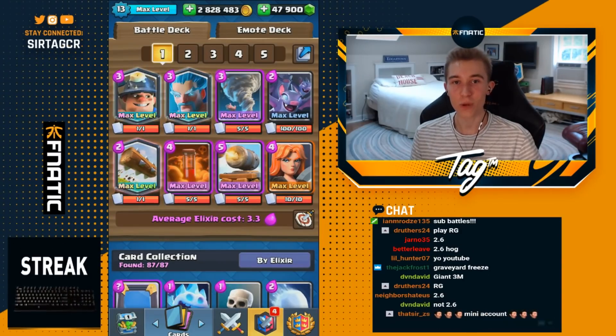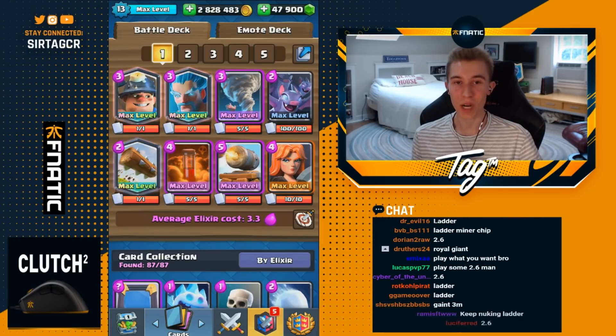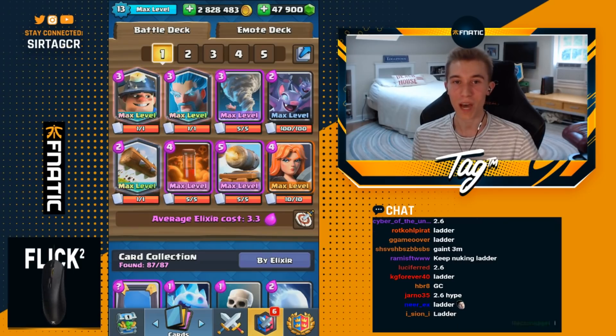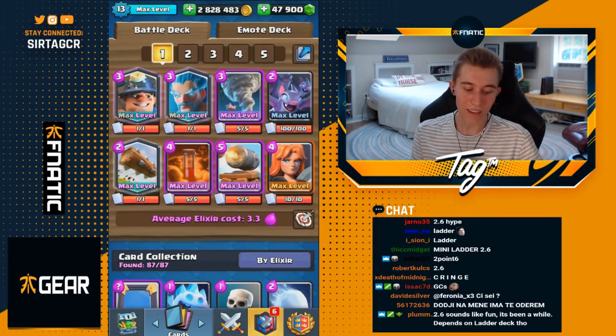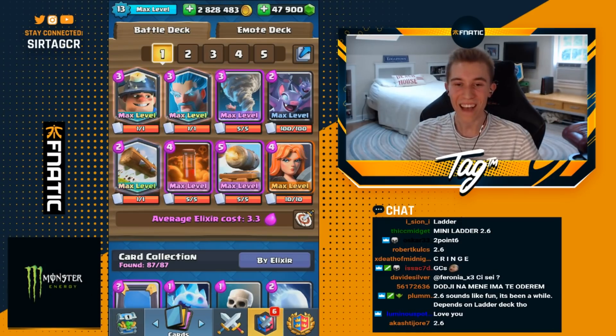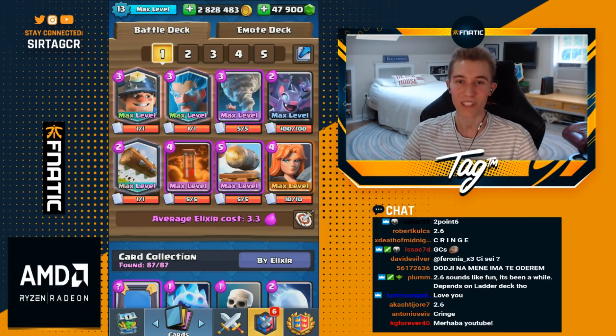It's JKKATag, and today we're coming at you again with another Miner Poison deck. With this deck, you're going to have three spells: NATO, Log, and Poison — phenomenal against any bait deck. It has the strong defense of Ice Wizard, Cannon Cart, and Valkyrie, so a lot of beatdown decks will have trouble breaking through. Highly suggest checking this out for 12-win grand challenges and ladder gameplay.